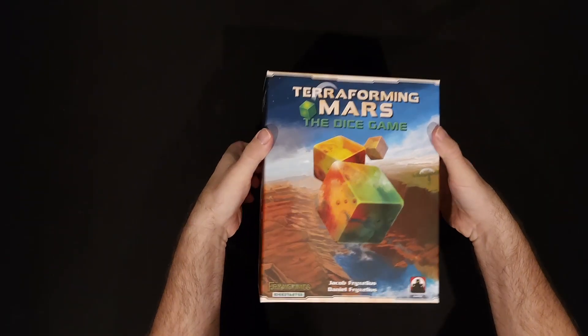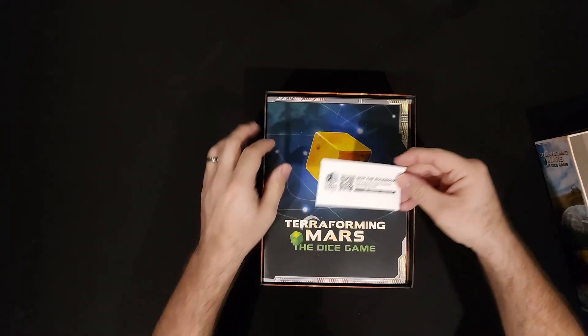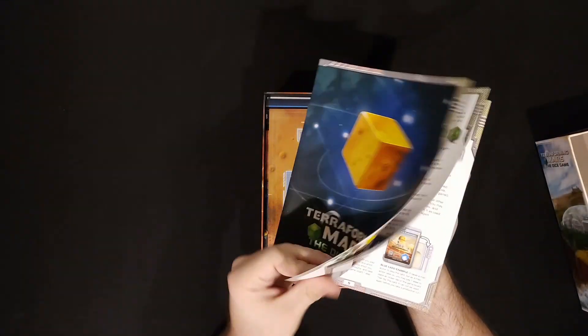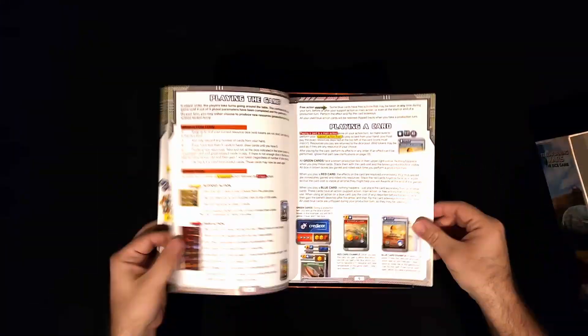Opening it up. There's an interactive tutorial, apparently, if you don't want to read the rulebook. Here is the rulebook — got a nice texture to it, just like the Aries Expedition one.